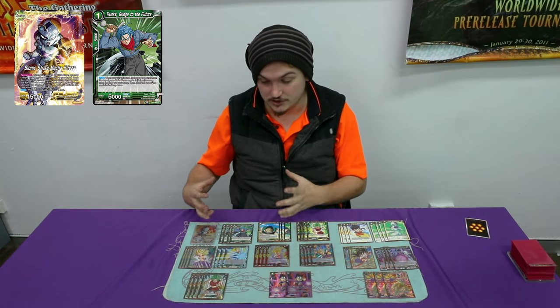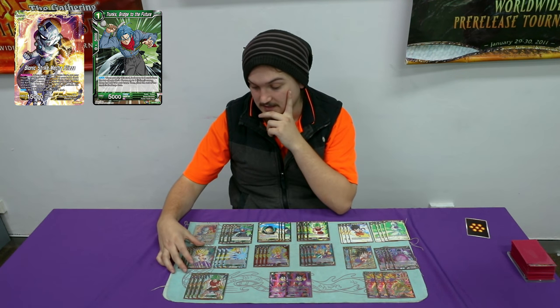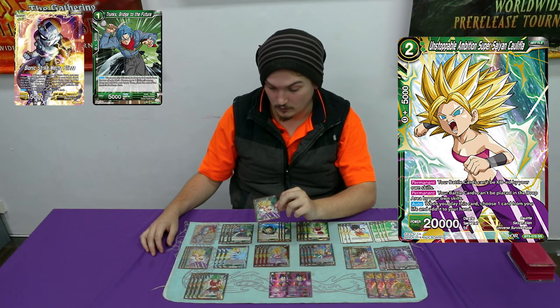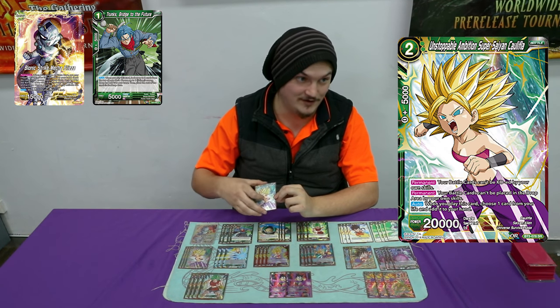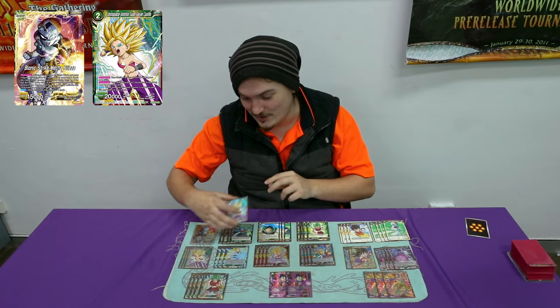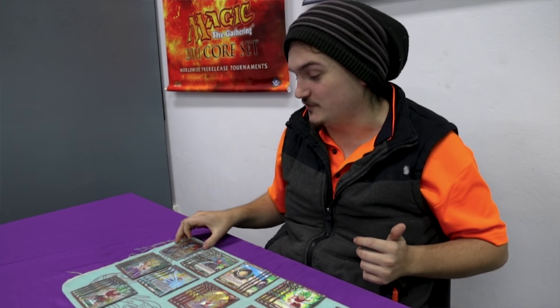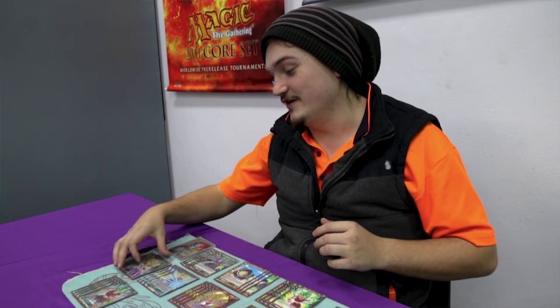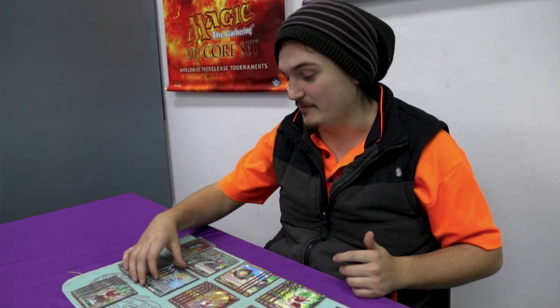For the early game, you really just want to mulligan into your early green, just so you can get the Carvers down. I play four Unstoppable Ambition Super Saiyan Caulifer. This card isn't that great because if you're playing Mecha Freezer, you can't get multiples down easily. You just need to get one on the field — that's it — and the rest is just mana in my mind.